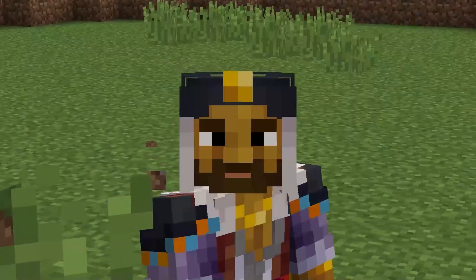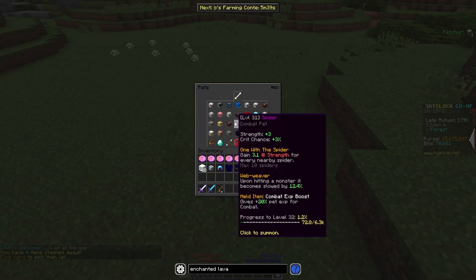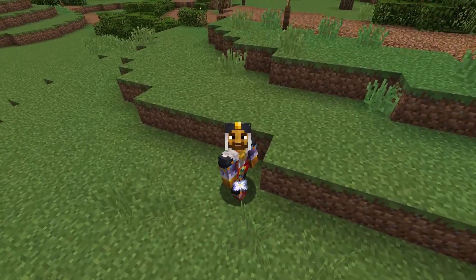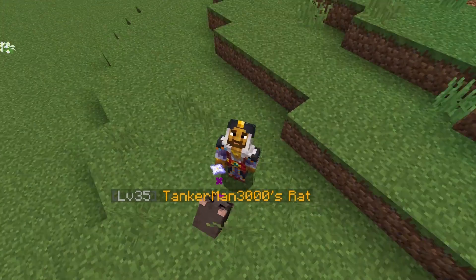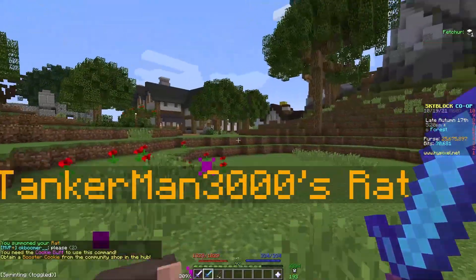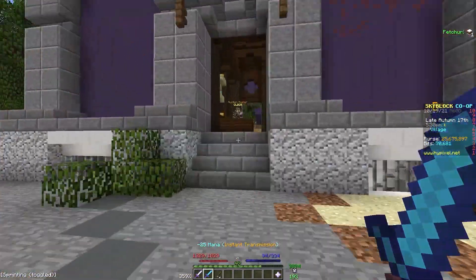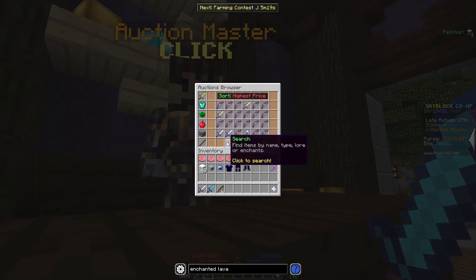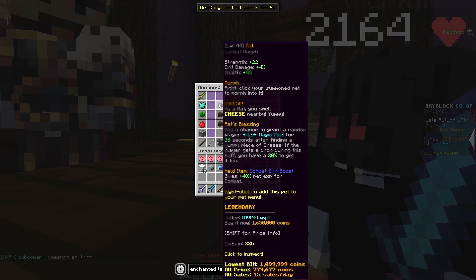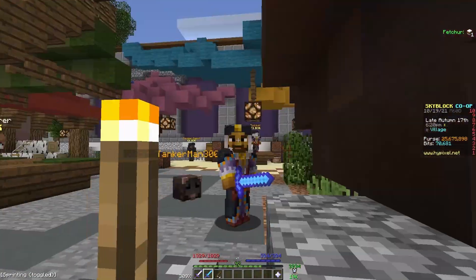This next money-making method is a bit unorthodox but works pretty well most of the time. Go into the pets menu and select your rat pet. If you don't have one you can find one or buy one — rat pets aren't that expensive. Checking the auction house, the cheapest one is about 1.65 million coins, so you can definitely find one fairly easily.